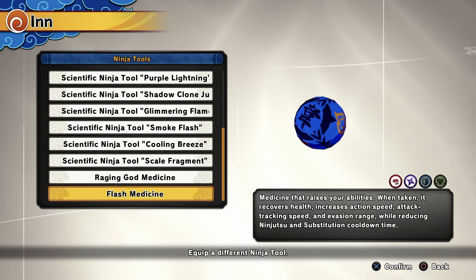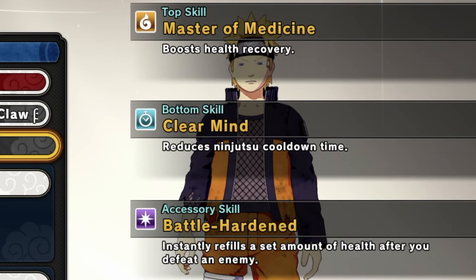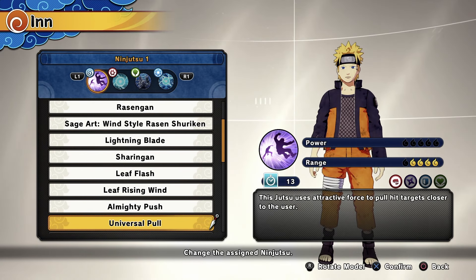The Chakra Class B has some dangerous combos. For my ninja tools I'll be using the Flash Medicine, which will make it seem like we have more chakra than others. For my Shinobi boots I'll be using Master of Medicine, Clear Mind, and Battle Hard if you want to use my boots.